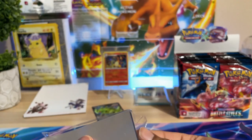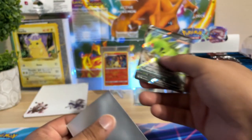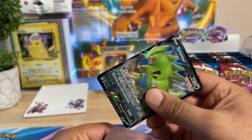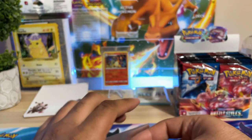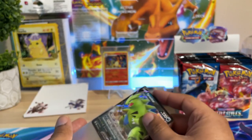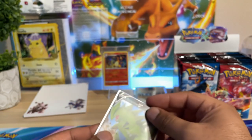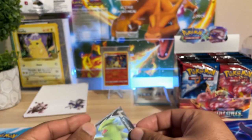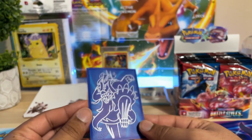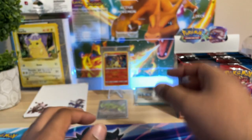Let's sleeve him up real quick before anything bad happens. I really hope he isn't scratched. On a side note, I'm not a fan of these new-style sleeves they're putting out — they're a little hard to open. I saw that with the Shiny Fates ETB and now again with this one. Pokemon Company, please go back to the other sleeves.